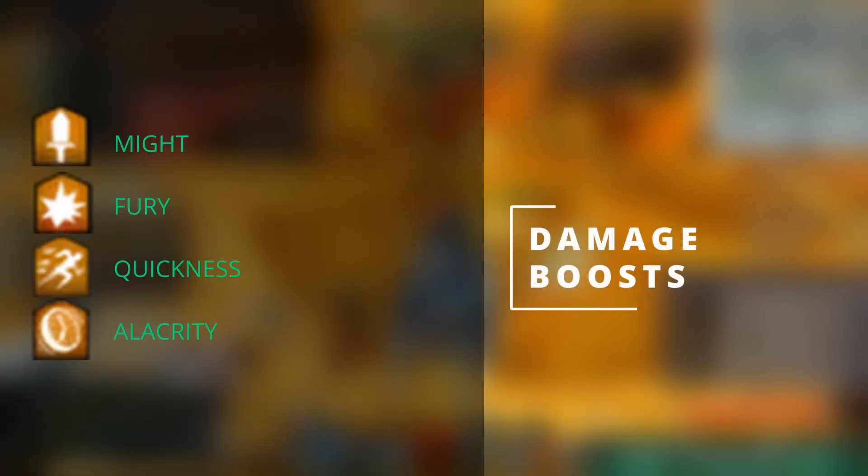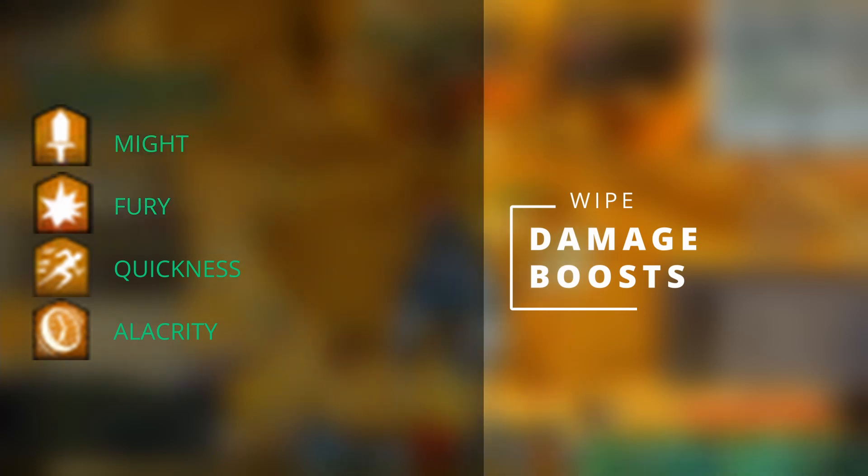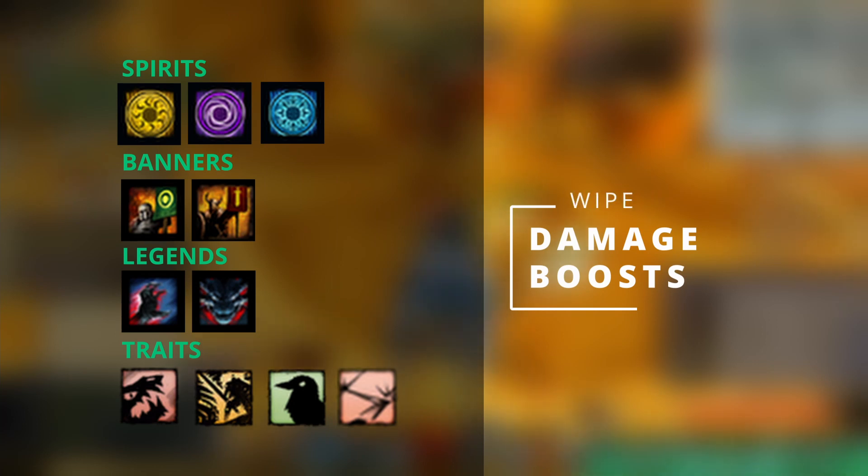The damage boosts. These should be familiar — they're Might, Fury, Quickness and Alacrity. These 4 boons are very powerful and are essential for optimizing and increasing DPS output. There are several offensive buffs that are provided by specific classes such as Druid Spirits and Warrior Banners that can provide some tasty boosts to your squad's overall performance.